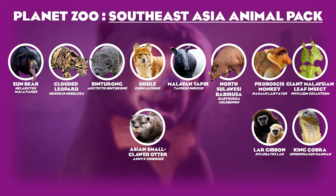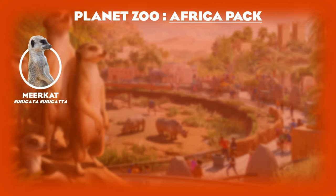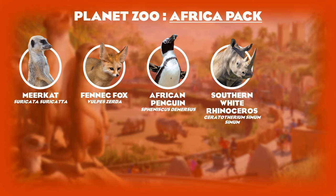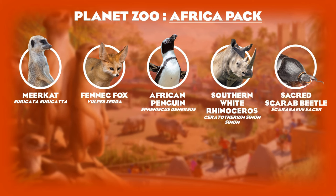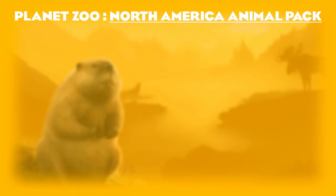The Africa pack added five animals: the meerkat, the fennec fox, the African penguin, the southern white rhinoceros, and the sacred scarab beetle. All four of the habitat animals I would not change for any amount of money. I would just swap the scarab beetle out for the black mamba, an infamous snake of Africa with a very large and feared reputation.